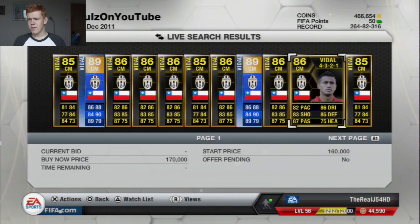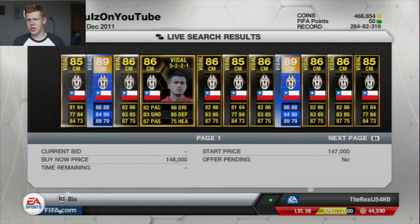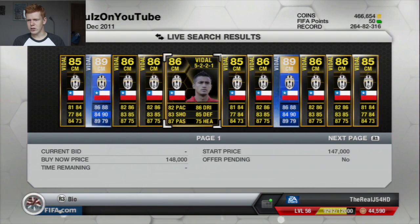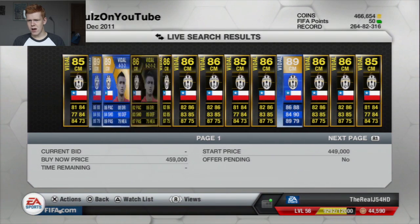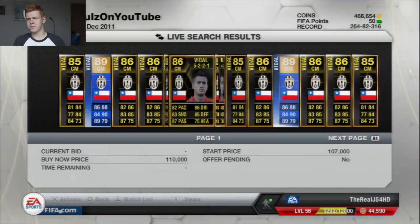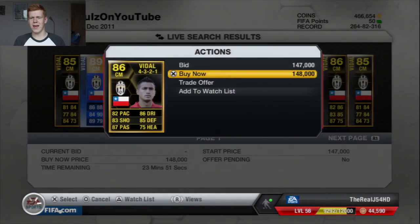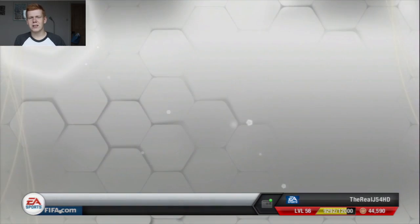The last 86 on this page is going to be a 4-3-2-1 formation, but I'm not going to buy that one because I want to buy a cheaper one. There should be a cheaper one anyway. We'll just buy this 148,000 one — there's a 4-3-2-1 there for 148,000. We'll buy that one and assign him now.